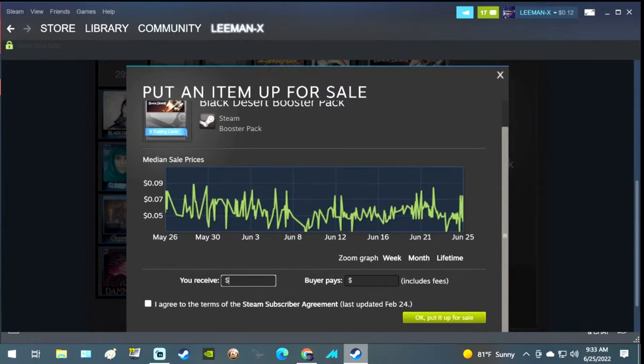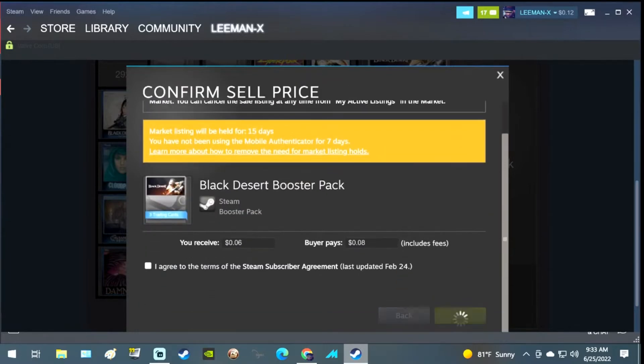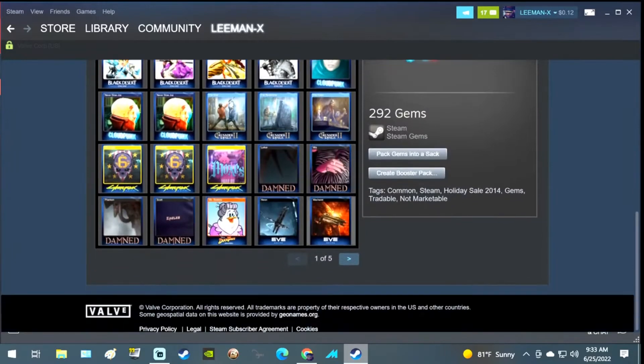I usually put it in for just under one cent less than the going rate. I'm going to put this in for seven cents. Either way, you get the deal done. Typically the buyer is going to pay about two or three cents more than you've asked to receive. So if I put in seven cents, the buyer's gonna pay nine cents typically, and if they purchase it, you get that money.